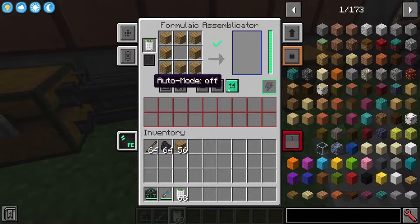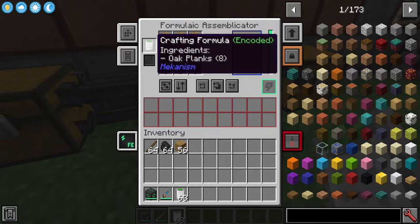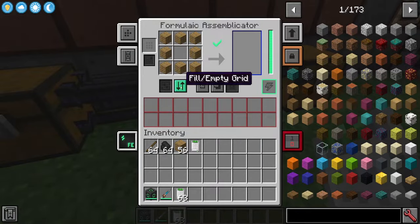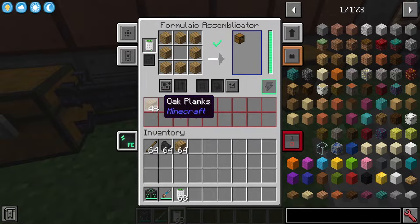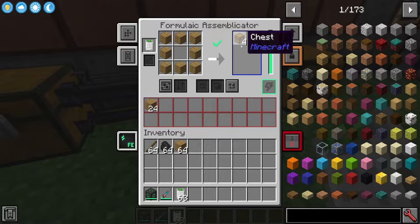Once encoded you get more buttons. The fill/empty button will fill the grid with the encoded recipe's items or empty it. There's also auto mode — place your ingredients in the internal storage, click auto mode, and it's going to craft continuously, storing results in the output section at the bottom. There are six different output slots, so you can hold up to six different types of items or six stacks of the same item — basically six different outputs, assuming you're not pumping things away elsewhere.